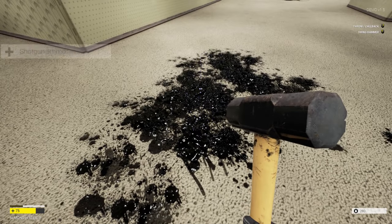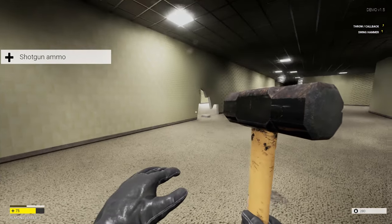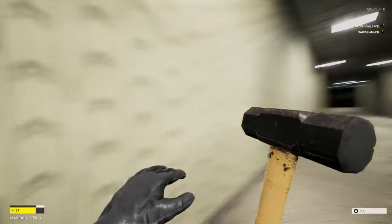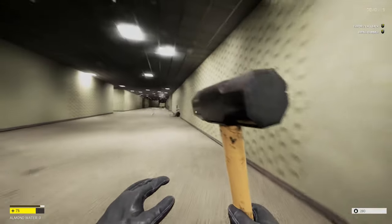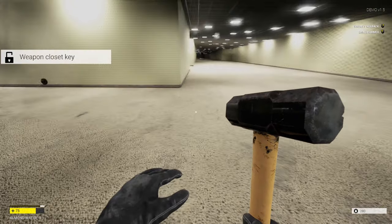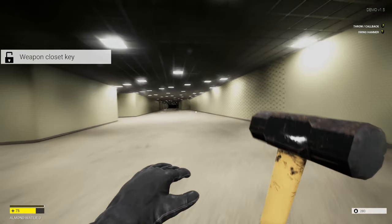What do you got? Shotgun ammo. Be nice to get the shotgun. There is another thing right over here. Guy, I'm not going to deal with you. What is this? Shoot off their claws — body's immune. Oh, I got the weapon closet key! I need to make it back.